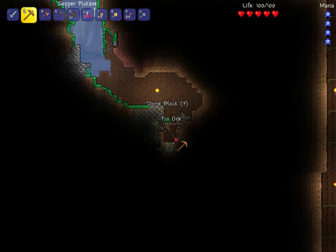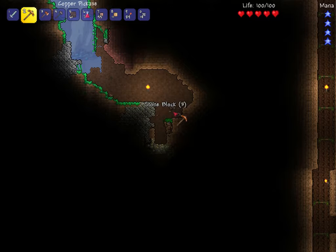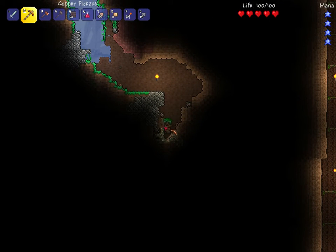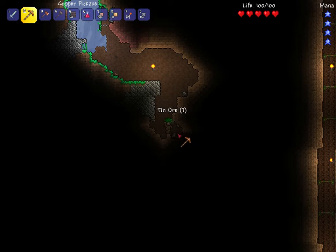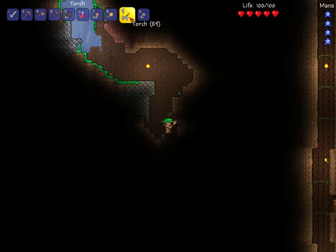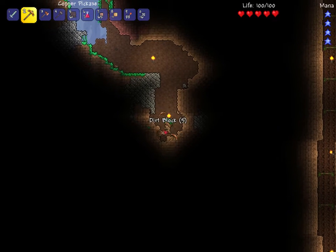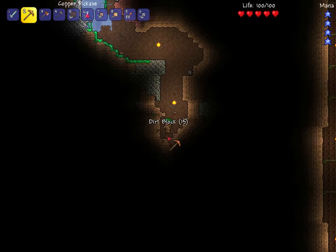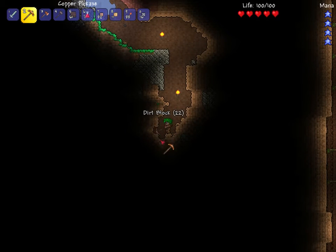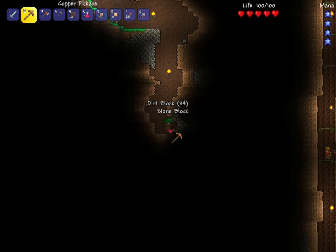Let's do some exploration - how about we go mining down here. We got tin! I'm gonna make sure we have a way back up, I'm almost making my way down here. Gotta get all that tin. So yeah, we're back with Terraria, we're doing some mining. It's a complex mining system.